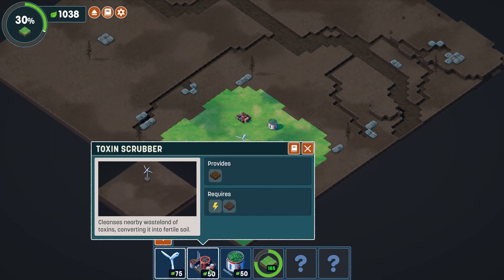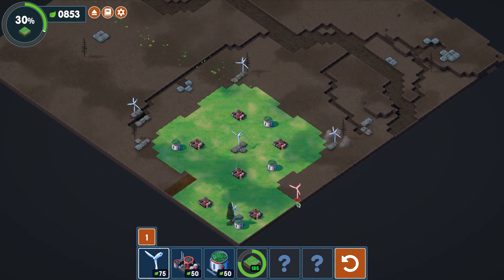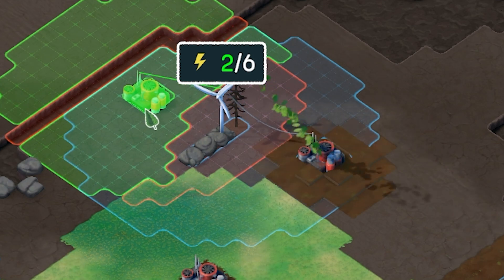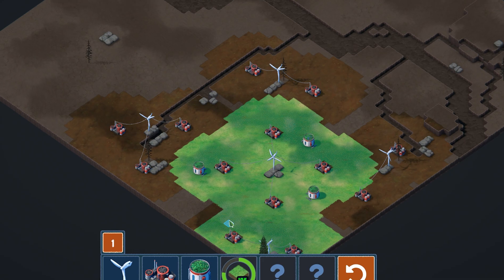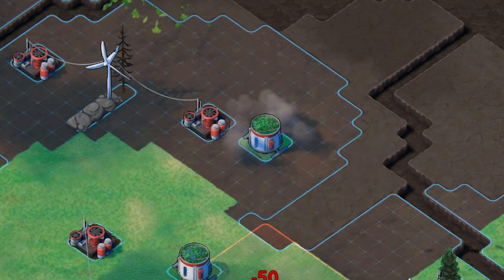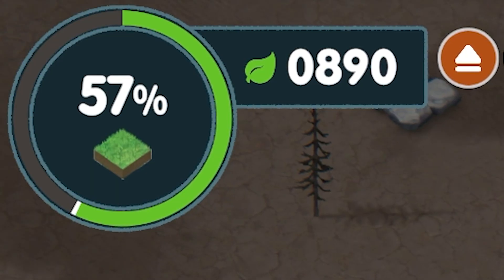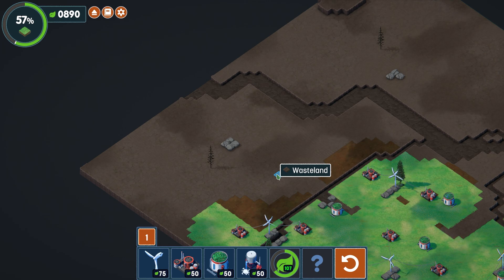Let's plop down a few more turbines and toxin scrubbers. We place them in several spots across the map - here, there, on the other side, down at the bottom. After a quick compilation of placing irrigators everywhere, we're looking pretty decent. We're at 890 leaves and 57% greenery, so we need to find a new area to expand into.